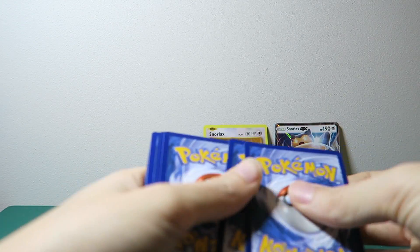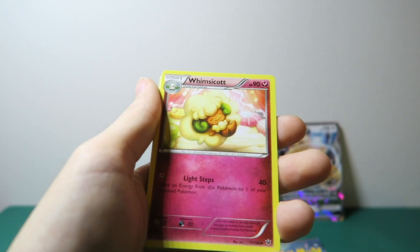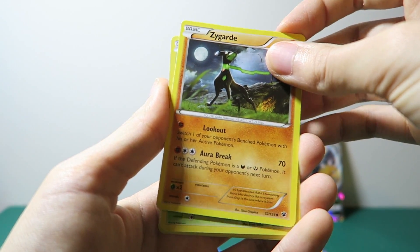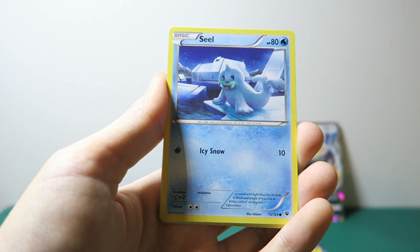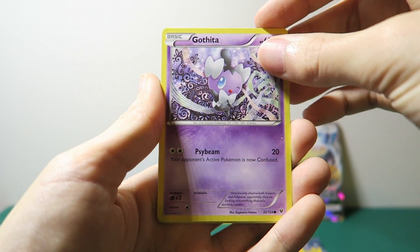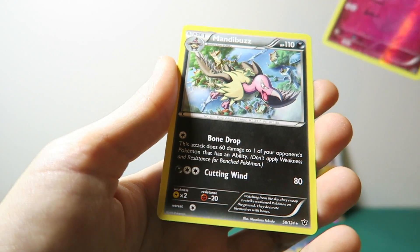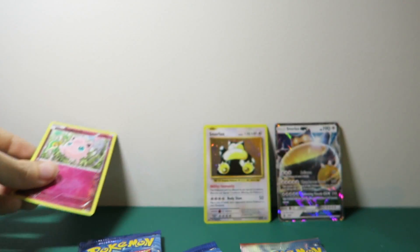So let's put those to the front. Alakazam Spirit Link. Now most of these cards I don't actually know because there was a big chunk of Pokemon that I actually missed. As I said before, I'm an original Pokemon card collector. I know this guy though — Seal. The reverse holo is a Jigglypuff and the rare is a Mandibuzz, a non-holo rare. I'm going to put that to the side. I like that Jigglypuff.